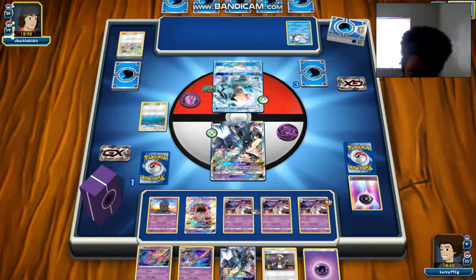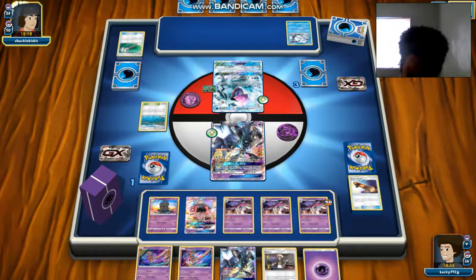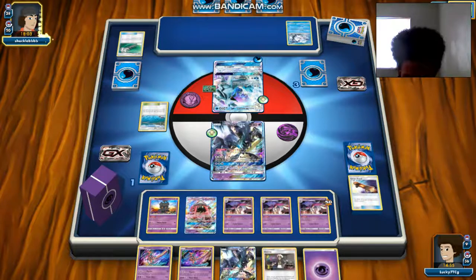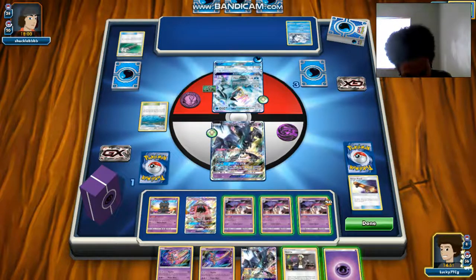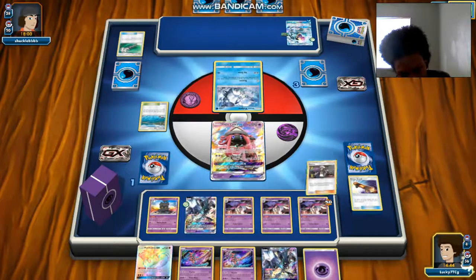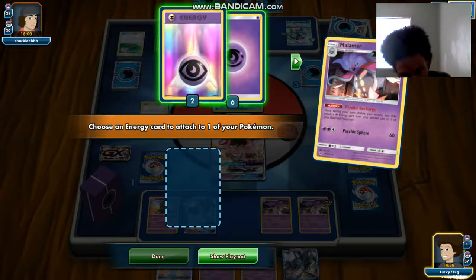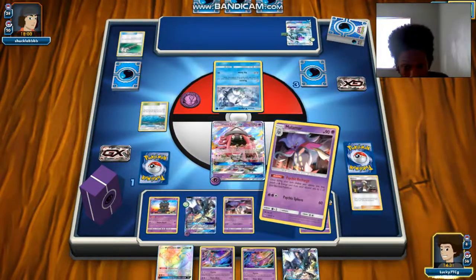With three energies doing like 190 damage — pretty insane. We have another Psychic and a Guzma; that's pretty much game. We can just Guzma the Alolan Vulpix into a Malamar, Psychic Recharge three times, retreat, and that should be good to go — as long as he doesn't find a Field Blower. If he does get Field Blower, we can Guzma the Alolan Vulpix into the Tapu Lele. The Tapu Lele can actually be a cheap attacker — that's actually a smart play.